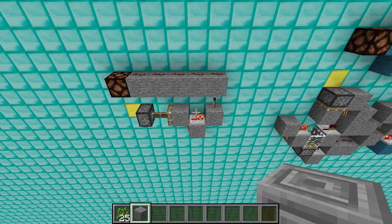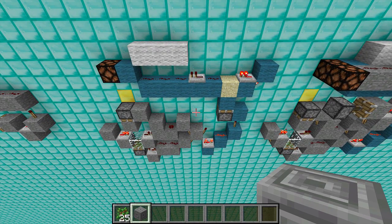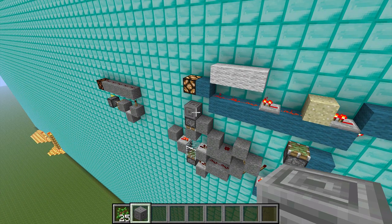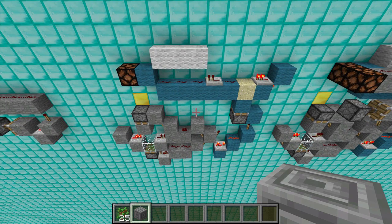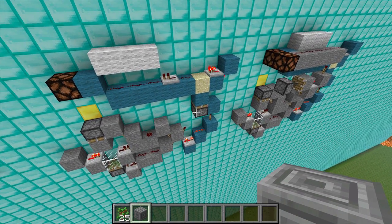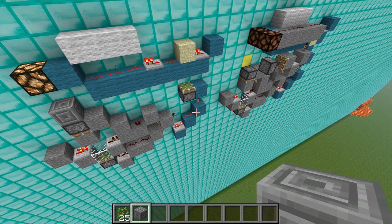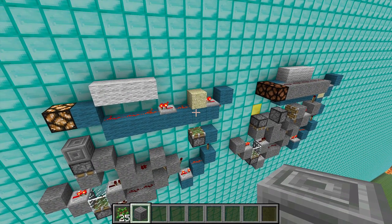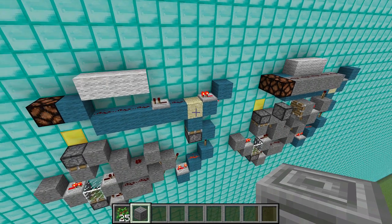To get around that problem I've built this, which is another BUD flop, but this time the BUD is in the floor right there. That stone component down there is just a standard BUD, and the cyan circuit is a flip-flop. That torch right there flashes — this is a monostable circuit that causes a single tick pulse to trigger this block swapper, which turns that circuit on and off.